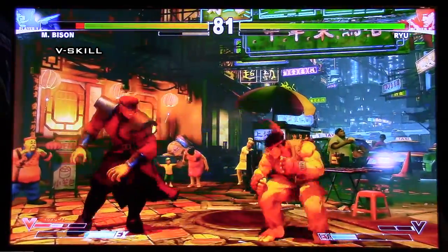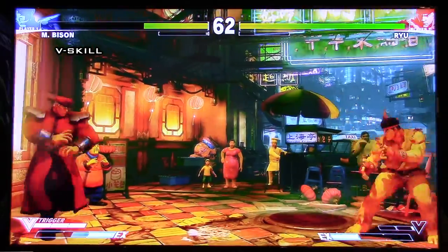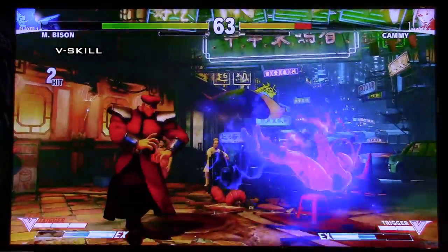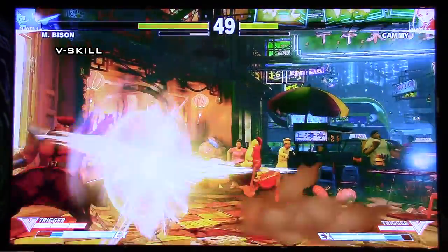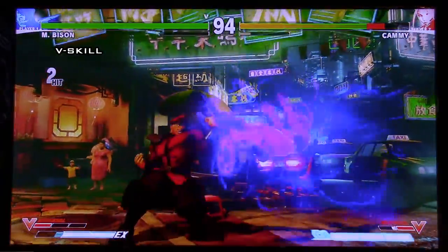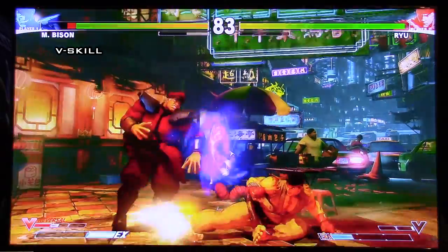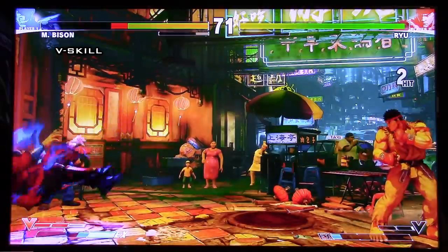Against non-projectile hits like normals and special moves, when you tap the V-Skill, Bison will throw out the projectile automatically — so you can't decide to use it just as a parry. You have to commit. It does gain you V-Gauge — about one third of one stock — but only when Bison throws the projectile back. You won't gain any V-Gauge from just nullifying a projectile without firing one back. Can't be used against lows — it's not a parry like Ryu's. If the opponent hits you with a low attack, you'll get hit. You can't just throw it out and think you're playing 3rd Strike.